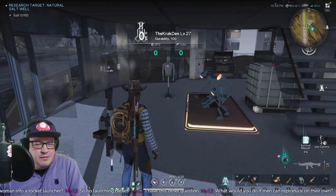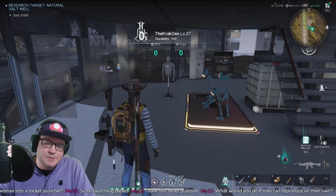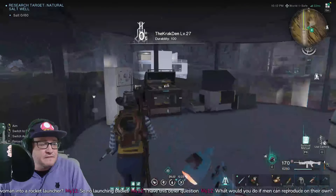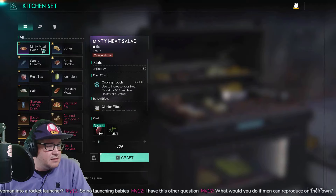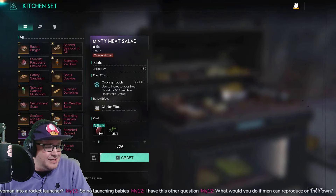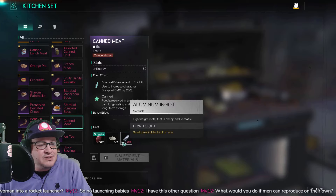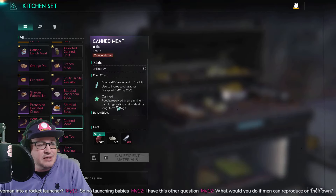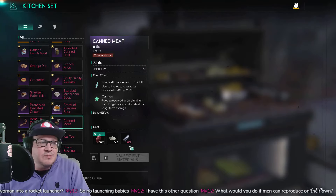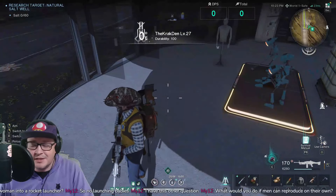I don't normally include food buffs in videos, but with shrapnel it's so easy to craft. All you need is Canned Meat: two aluminium, some salt, and some meat — and you get 20 percent shrapnel damage. It's so easy to make that I can guarantee every single person watching can craft it, so it's worth including.